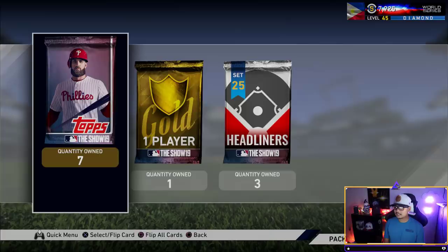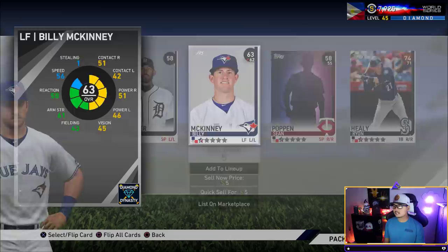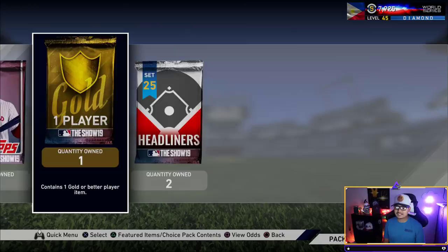Two packs, then we're going to open up the headliners. We got Jon Lester — yuck. Six packs to go. Come on, game, be good to me. Another set of headliners, one by one this time. Jimmy Nelson, Chris Bassett, bronze Andrew Moore, and then a silver Vlad Guerrero who used to be a gold — he got demoted to a silver.